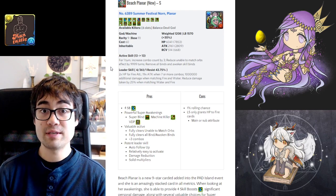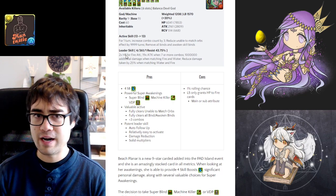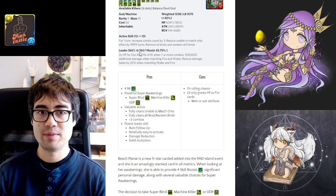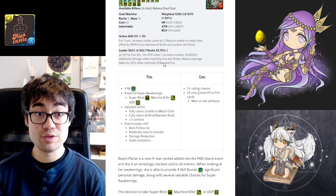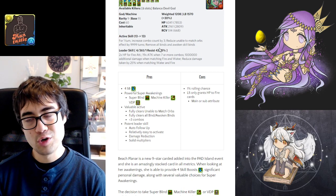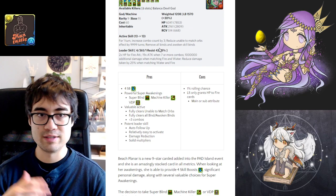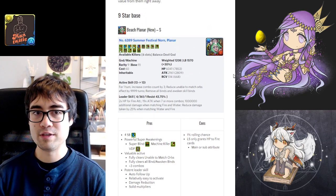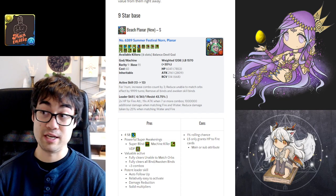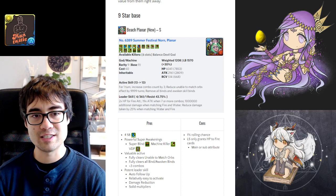As a leader, she's actually able to have quite a large amount of durability due to her 2x health for fire attribute cards, a large attack multiplier, and damage reduction when matching fire and water. Some people float pairing her with Beach Barbara and Julie, or maybe Dante. It's a 1% chance I'll roll her on my free roll, so it's probably not going to happen, and it's hard for me to experiment and tinker around.